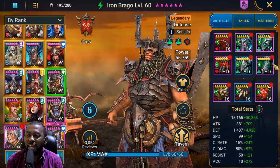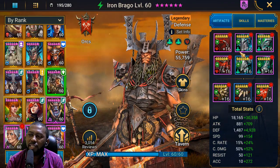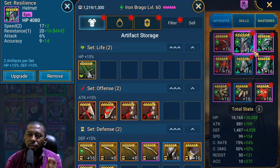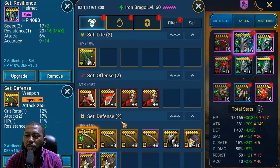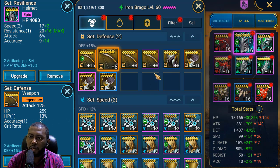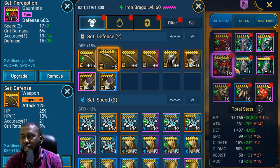Here are the total stats. For artifact sets I chose an accuracy perception set and the resilience set — a set I've never specifically farmed for before. Resilience adds 10% HP and 10% defense. This might be an upgrade compared to the normal defense set which gives 15% for a two-piece, but if you have enough defense sets those are great too. Nobody farms resilience anymore so I'm scarce on it, but if I finally get a full six-piece set his defense will go incredibly high.